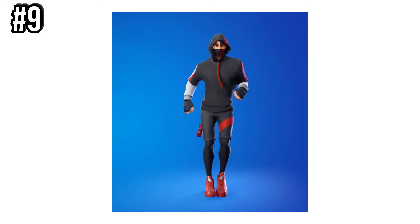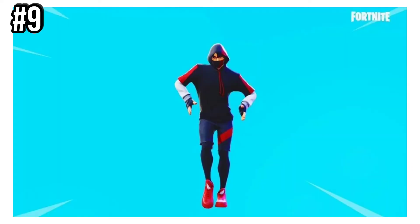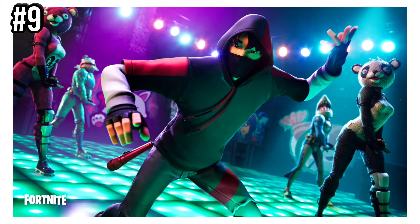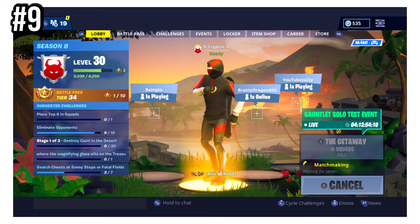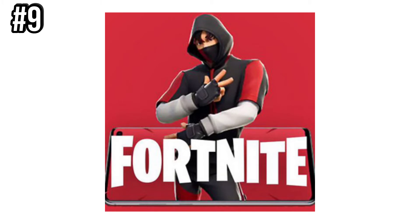Number 9 is Scenario. This was also a Samsung exclusive emote, which you needed to purchase either a phone or a tablet in order to unlock. Not many people did this, therefore not many people got this or the iconic skin. This was introduced in Chapter 1, Season 8, and was actually free for people that already had the phone, which is why it's only number 9.